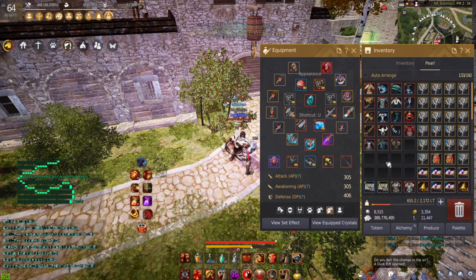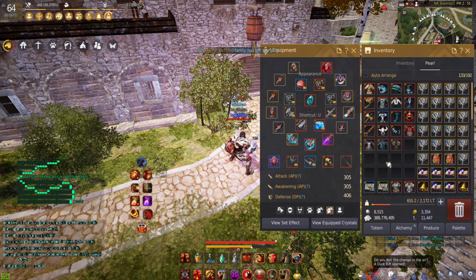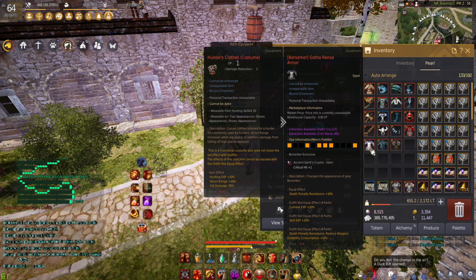What is up guys? I'm bringing you a brand new video and this time we're talking about how to add a crystal slot to your classic and premium outfit in Black Desert Online. There are three different types of crystals that can be added to a costume: attack speed plus one / casting speed plus one, movement speed plus two, and critical hit rate plus one. I personally find the movement speed plus two as well as the critical hit plus one the most useful, so we're going to be covering how to get both of these today.